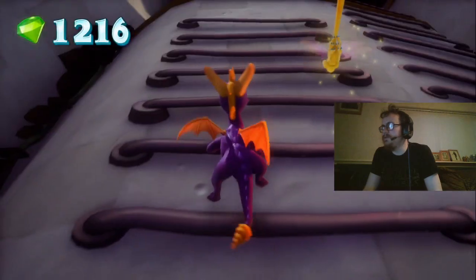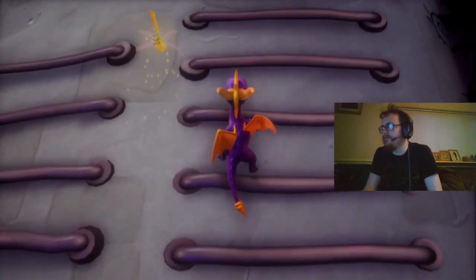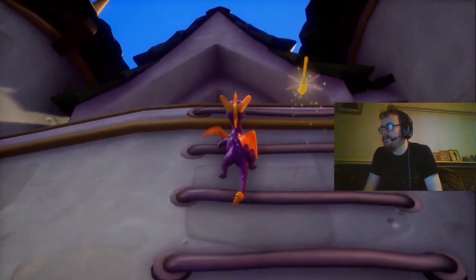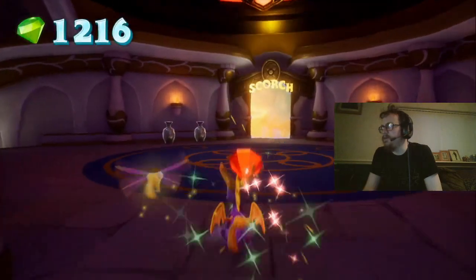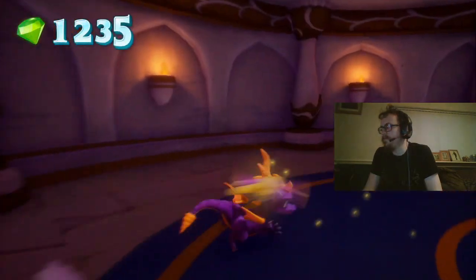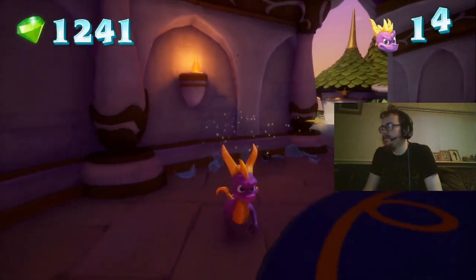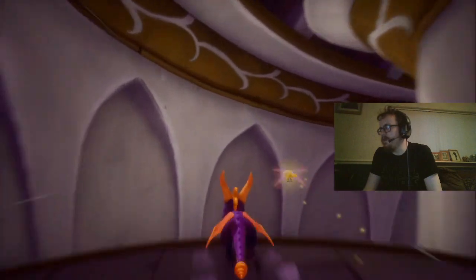When you see a wall surface that looks climbable, like the one to my left here, just jump onto it and you will grab it with your claws. Use the left stick to move up and down, press the jump button again to leap off. You could also jump sideways onto another climbable area. Thank you, Moneybags. I've technically now had my progress saved, but that cost me a lot of gems. It's worth it to learn how to climb though. We'll get up to the top of here, and here's another one to practice our climbing skills.